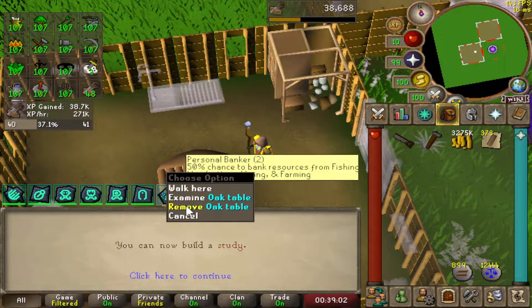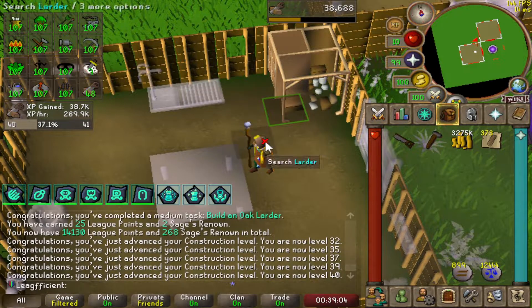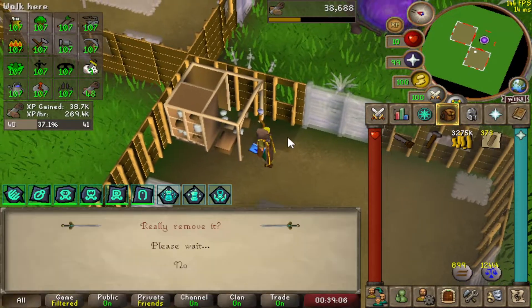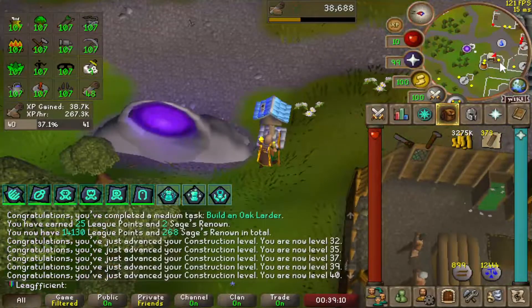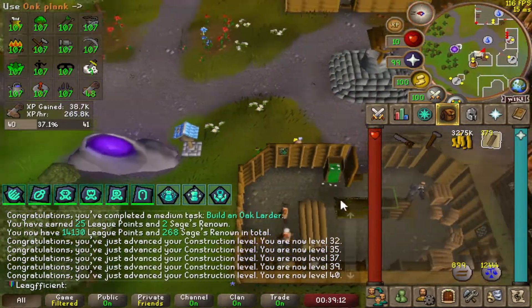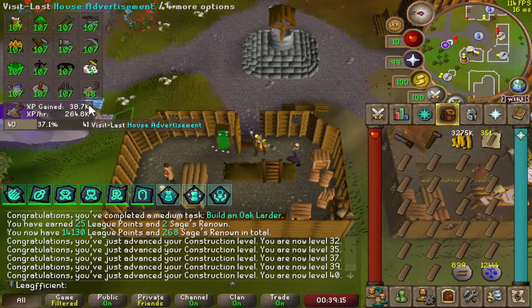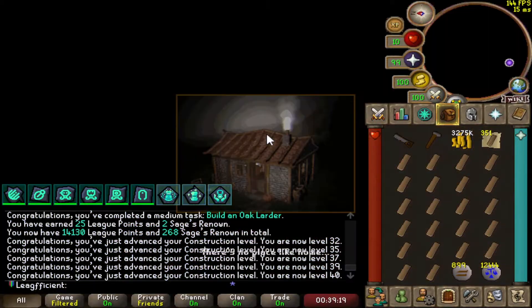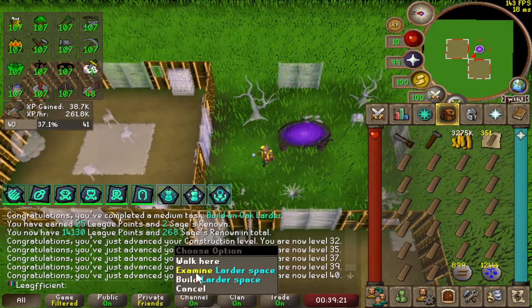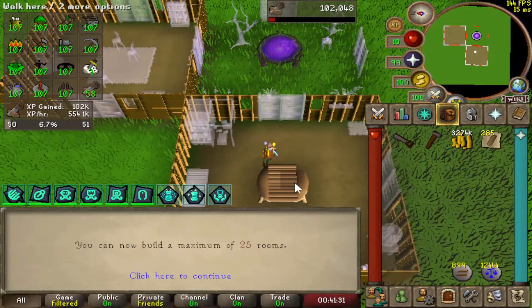There is level 40 construction. The levels are absolutely flying by. I'm hoping just like herblore, construction is going to be a really quick one, but we will see. I don't think mahogany homes is going to be that quick, but it'll hopefully be pretty quick. Normal XP rates for mahogany homes with teaks is about 100 to 120k XP an hour, so we should be getting just over a million XP an hour, which is pretty decent. There is level 50 construction.